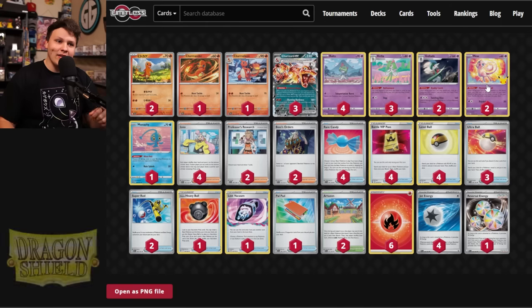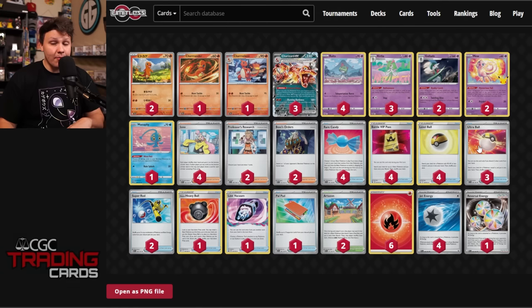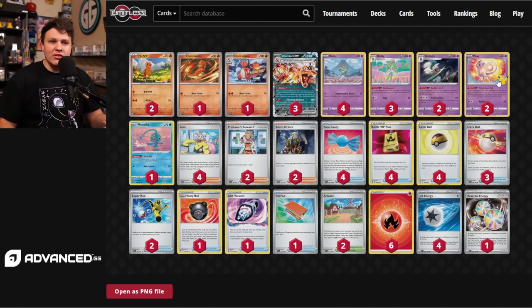This acts very similarly to Pidgeot — generally most of the time you're using Pidgeot's Quick Search to go find a Boss's Orders or an Iono. We also have the Mew with Mysterious Tail here, amplified a little in this build because there is Jet Energy. Turn one, it's a little bit easier to get the Mew into the active and potentially even use two Mews. Bench one, Jet it up into the active, then retreat it into a separate Mew to search for Battle VIP Pass, Ultra Ball, or Rare Candy. Later in the game, we can Jet a Mew up, use the Mysterious Tail, then retreat it back into Charizard and attack. The Jet Energy also acts as our switch and pivot card since Curlia and Gallade both have two retreat costs.